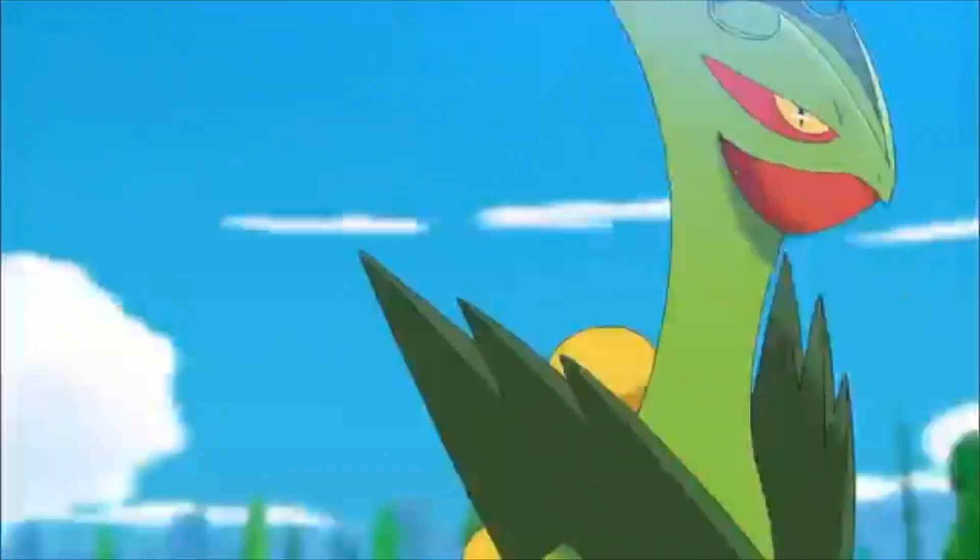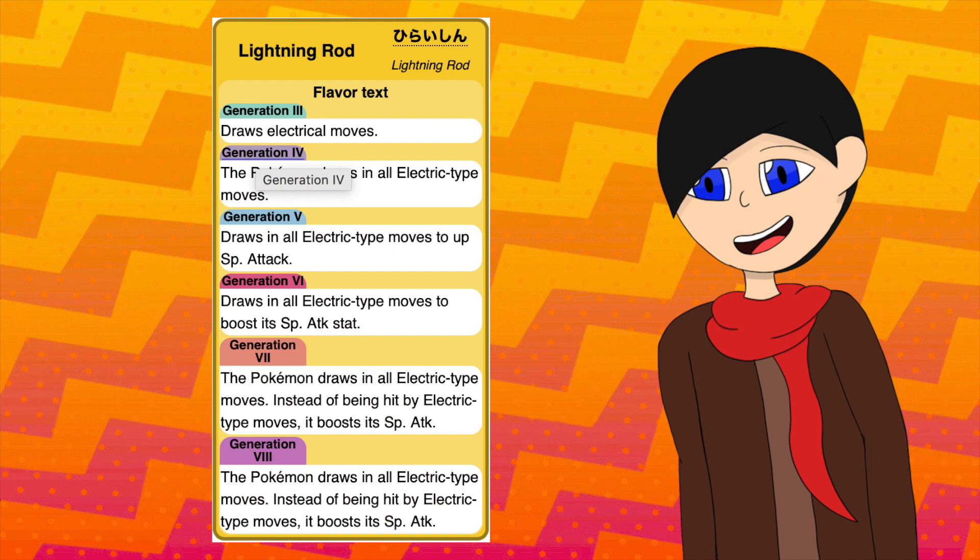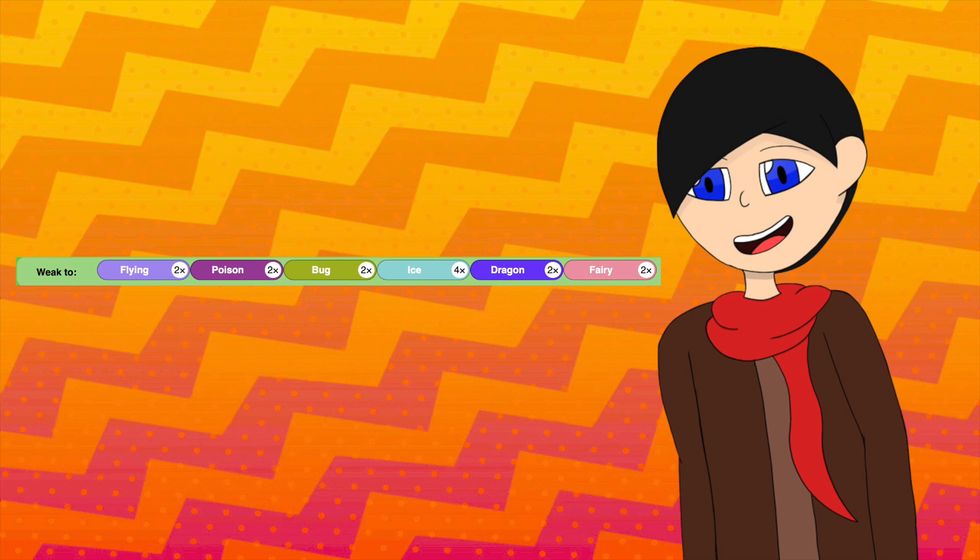This changes when it Mega Evolves, where it gains more Attack and a small increase to Defense, but Special Attack and Speed stay at the top. And with the gained Dragon typing, along with the ability Lightning Rod, it gains an immunity to Electric attacks while also increasing its already high Special Attack stat. But it does have 2 more weaknesses while multiplying the Ice one into a x4.